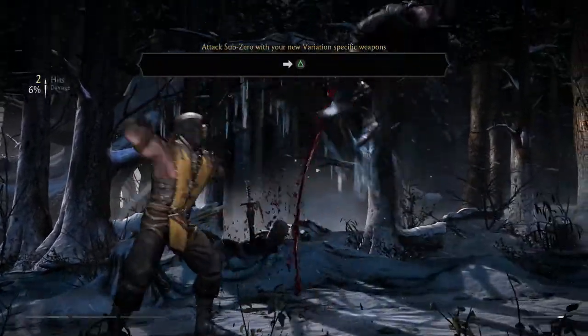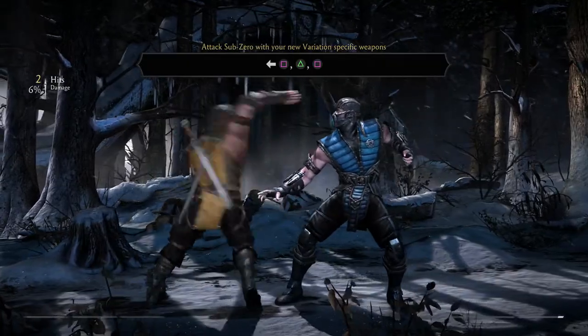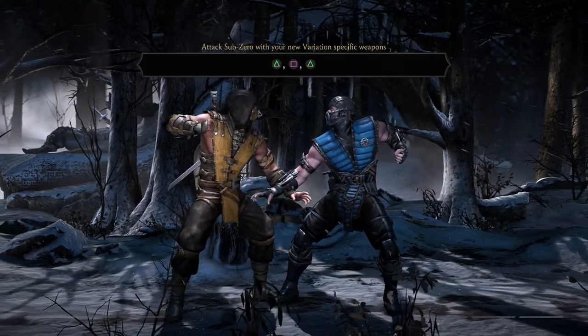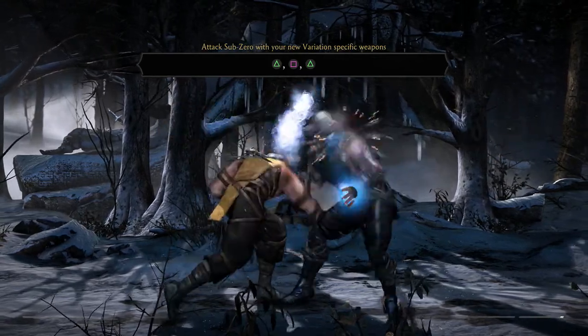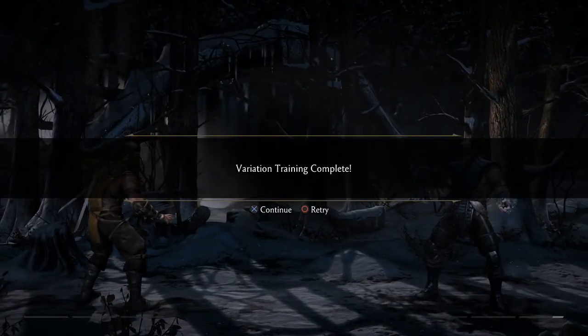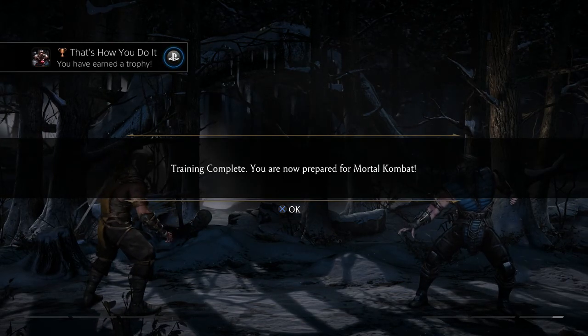He's using his sword now. It's kind of like the different stances you had in the most recent Mortal Kombat games — particularly Deception and Deadly Alliance. But now you actually pick one variation before the match starts. Training completed — you are now prepared for Mortal Kombat.